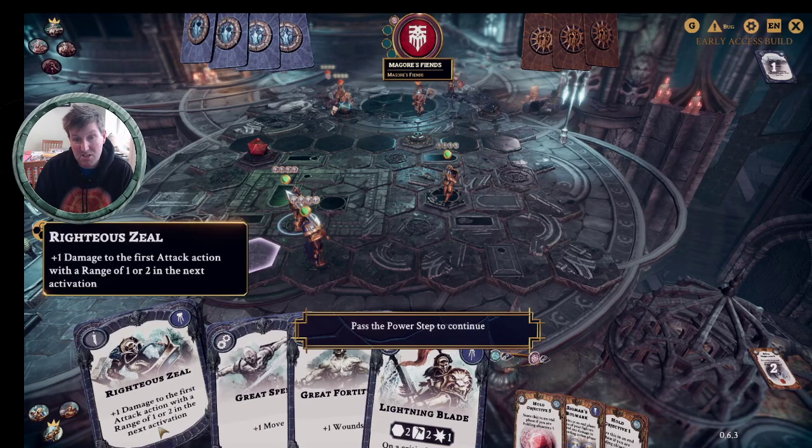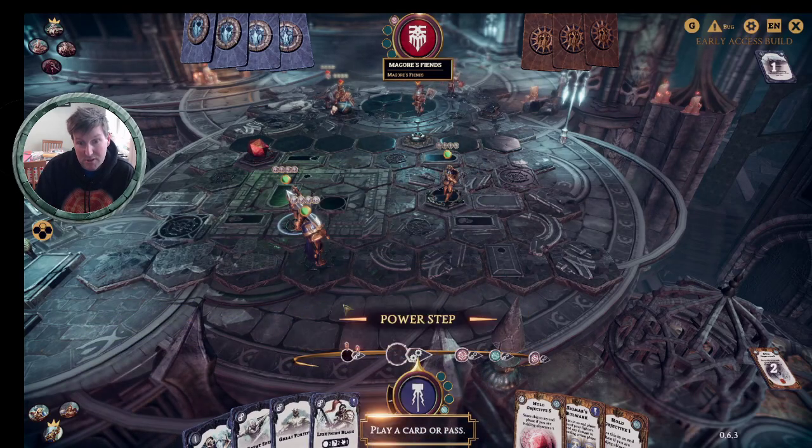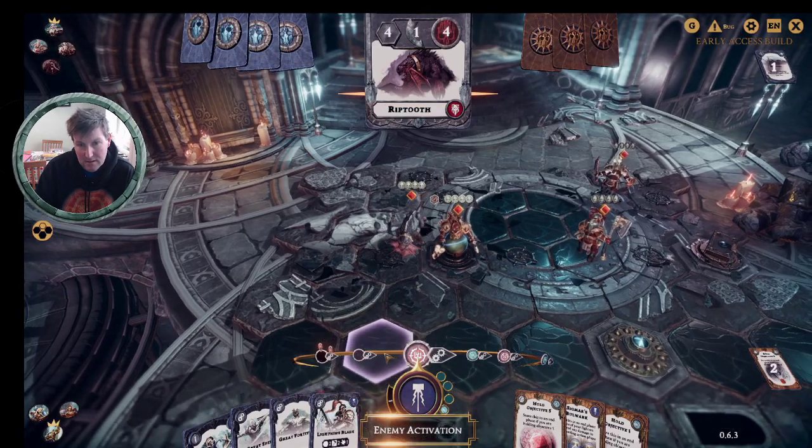We can't play Righteous Zeal right now because it's not our attack next — we don't want to give plus one damage to the first attack if we're not attacking. So we're going to pass, and then Magor may be doing something. They're not doing anything, but the dog is coming in — I think he's going to move up. Here he comes — Rib Tooth moves up to here.